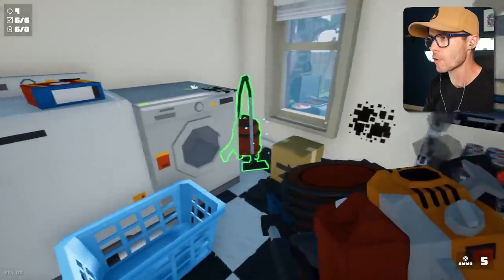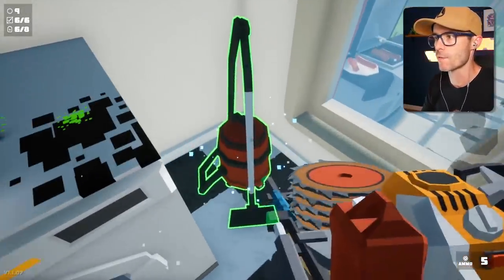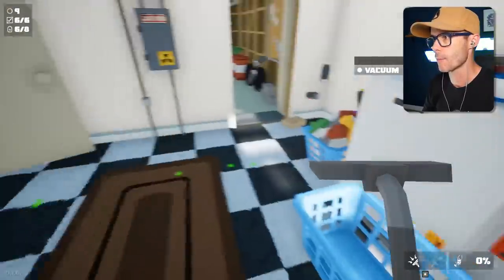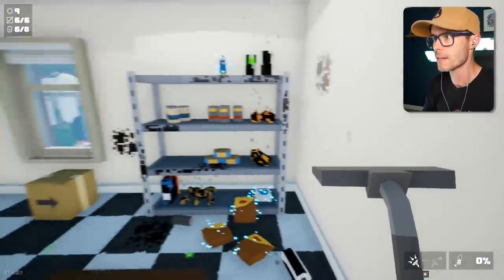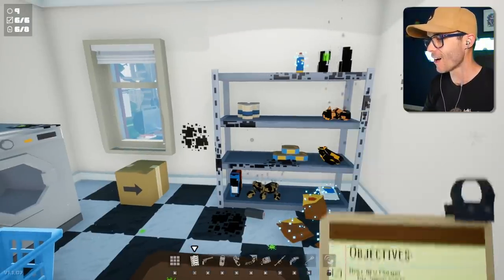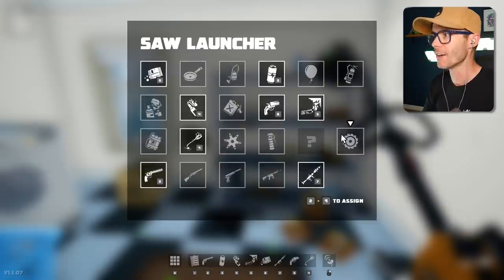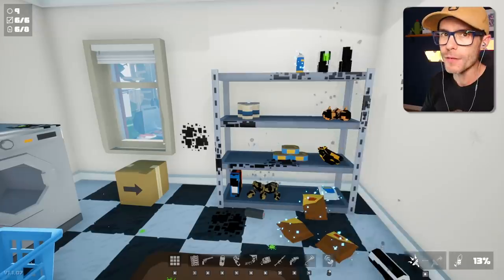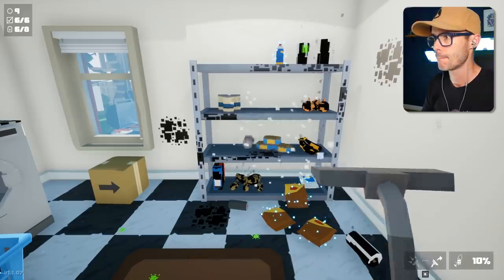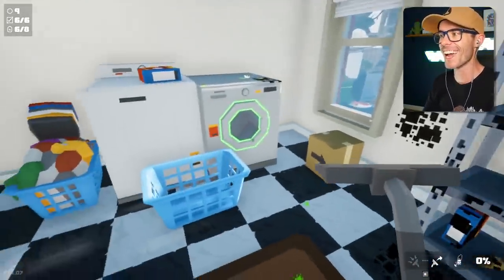So there should be a new weapon on this level. There it is right there. It's a vacuum cleaner. Let's grab this bad boy and start cleaning some things up. What? It just makes a mess! I don't get it! Oh, hang on a second. You vacuum stuff up, and then you blow it back out again. Ha ha ha! That is good!